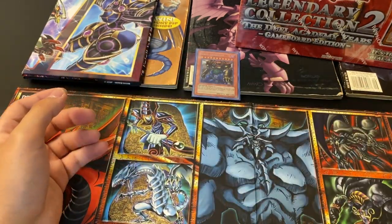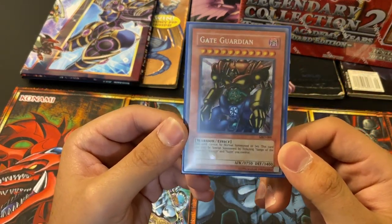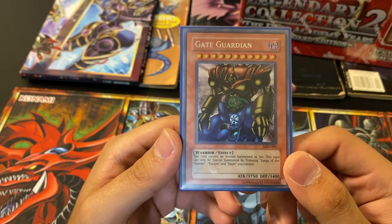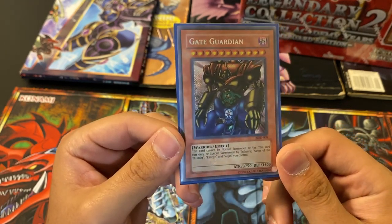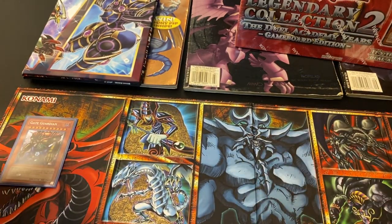Let's look at that thing again before we open our GX one. Holy mackerel — just mint, straight out of the pack. Just beauty. Not sure what this goes for unlimited right now, probably a lot — maybe 50 bucks.